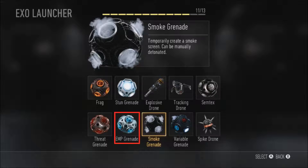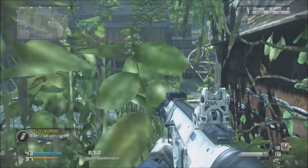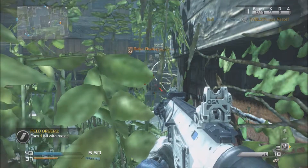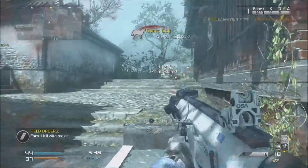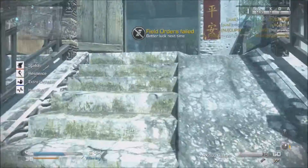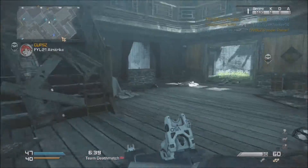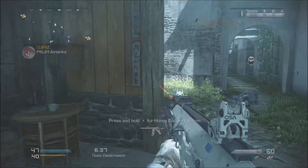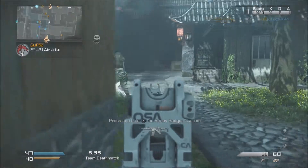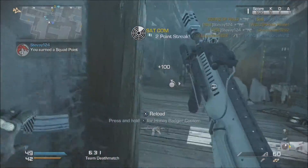Next on the list is the good old EMP Grenade — disables enemy equipment and Exo movements, and can be manually detonated. That's right, it disables Exo movements. So basically, you're playing an objective-based game like Domination, Demolition, or Search and Destroy, and all the enemies are in the same place — you throw this EMP Grenade and you basically cripple all of them. They're back to playing regular Call of Duty: Ghosts, and you can just shoot them like fish in a barrel.